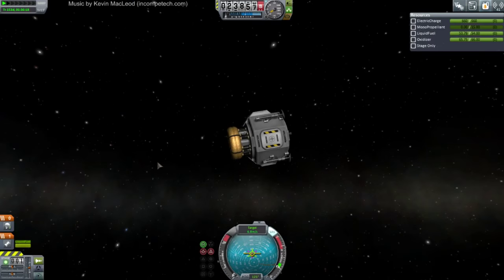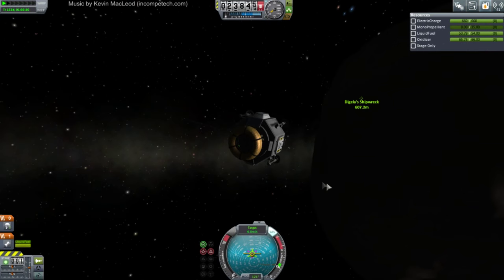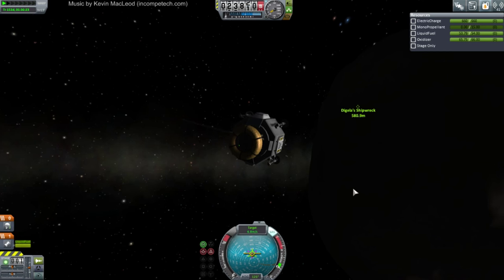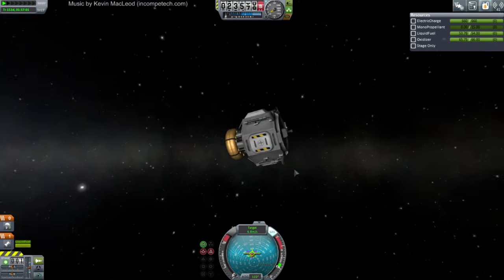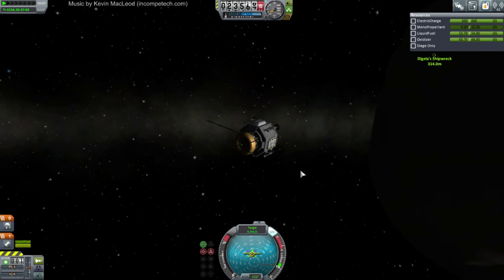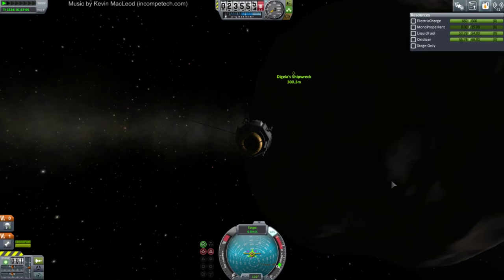I sure hope I was right that this thing has enough delta-V to actually get back to Kerbin. It'd be sort of embarrassing if we rescued Degela and couldn't get her back to Kerbin. Can dock back at the station to refuel? Nope — there's no docking port on this. So that's not an option.